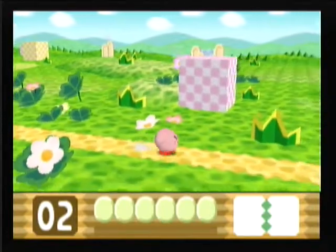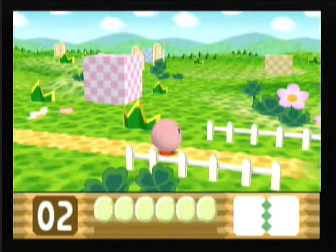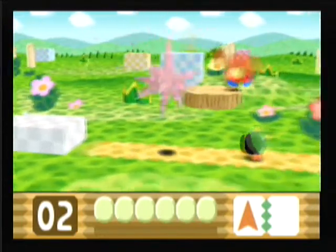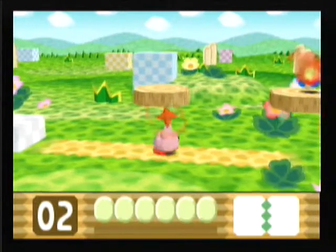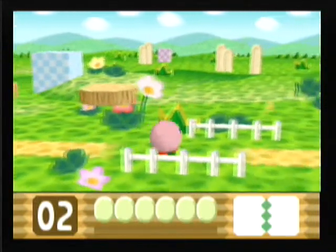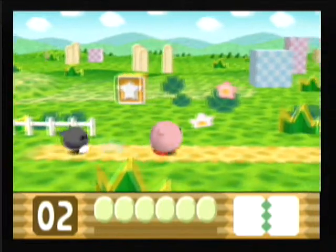Only simple controls. Press the B button to inhale, like so. So all enemies with special powers — you can also use the B button for your attacks. Using the gaming controller, you can press the Y button to jump, which I might do pretty often.